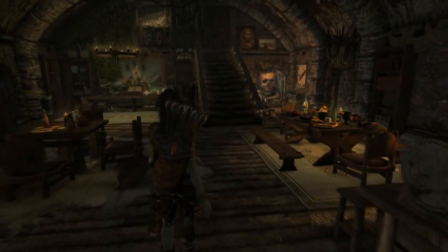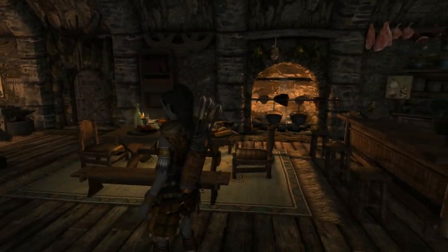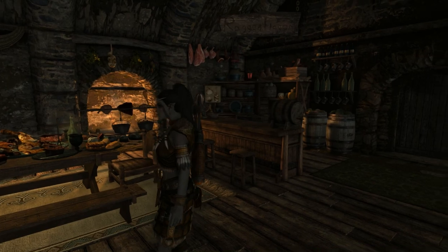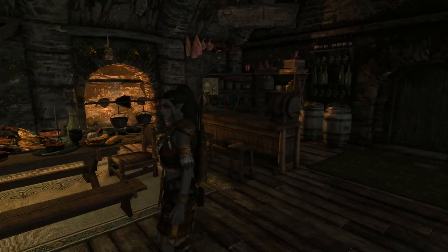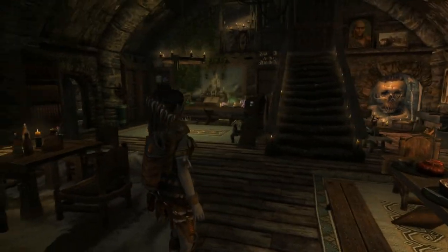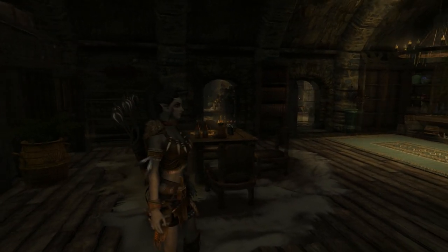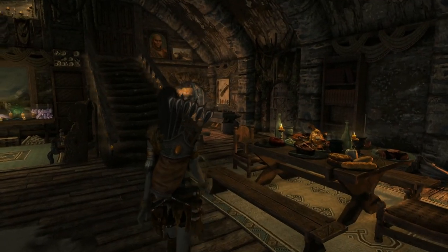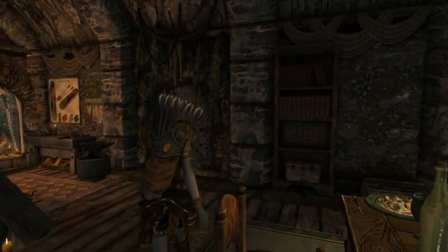Well, first things first — it's suspiciously spacious, one could almost say TARDIS-like, but let's suspend belief for a little bit and take a peek around. First up we have the cooking area and food supplies. Sadly there's no oven, which is a shame. There's a big dining room with two tables, so that's pretty cool — nice and spacious.